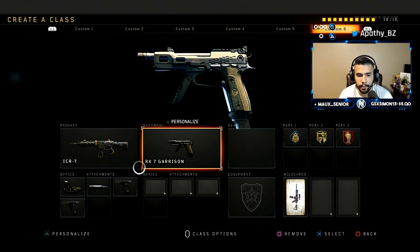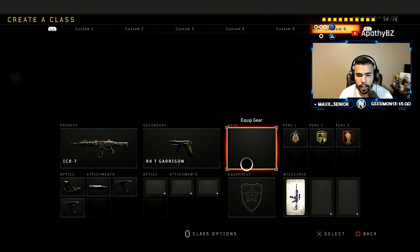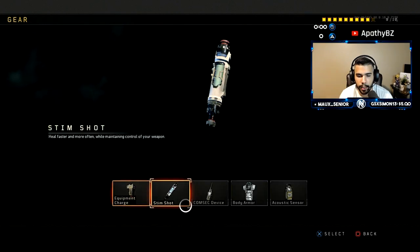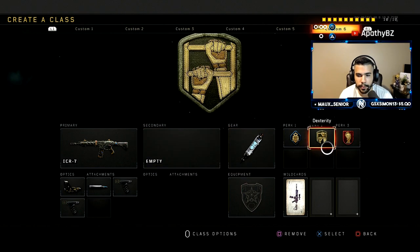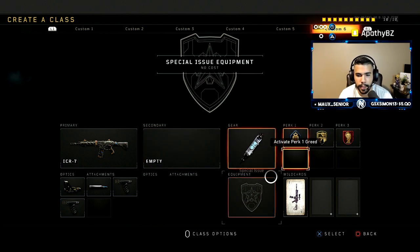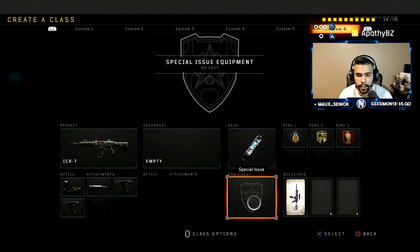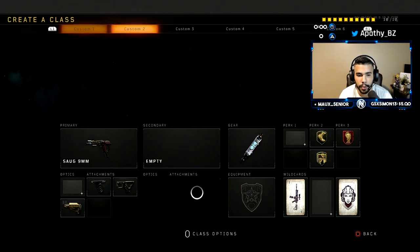Instead of the lightweight and dexterity combo I'm rocking flak jacket, and a pistol to back you up when you run out of ammo. With the ICR you won't really need lightweight, especially if you're playing a slow, methodical style. You can just run dexterity, have flak jacket, and have stim shot — you're able to do so much in this 10-point system. This is the second ICR class I like to use, especially on wall-bangable maps.